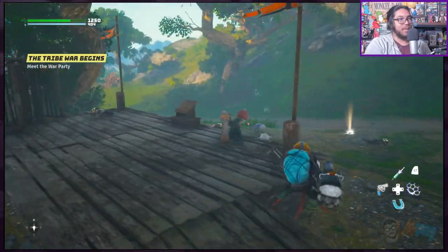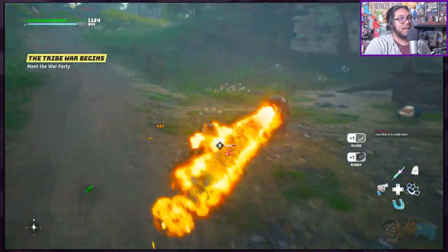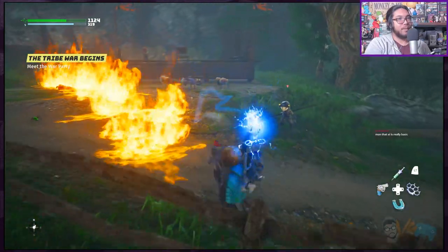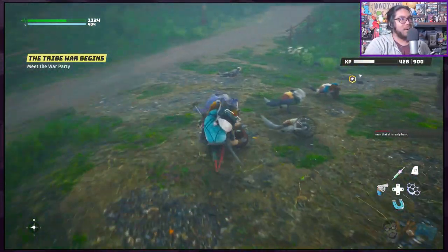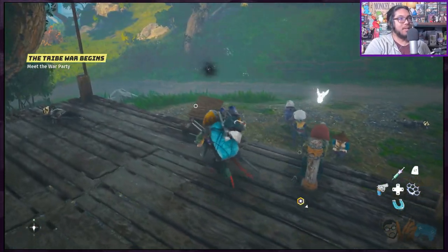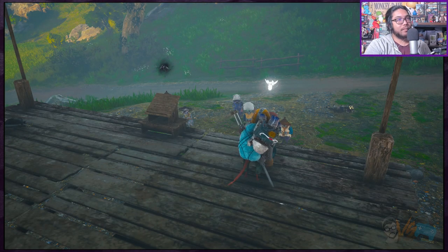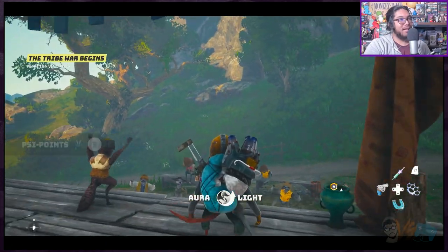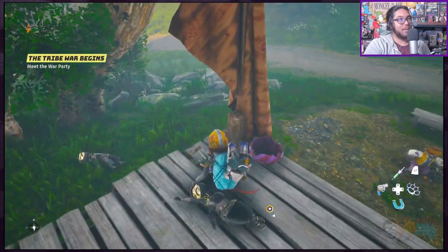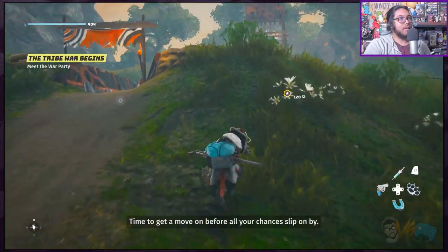You can charge up your skill — that's pretty cool. Slow-mo again. I should super-cut all the slow motion. You can choose to dictate over them or free them — we're going the good route. Give me your money. We're saving our side points — we want six for a new skill. Time to get a move on before all your chances slip on by.